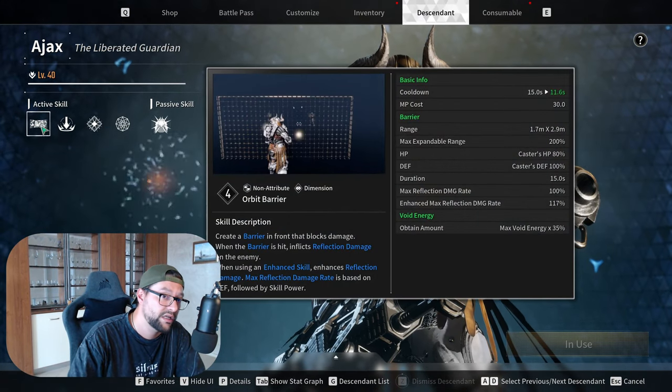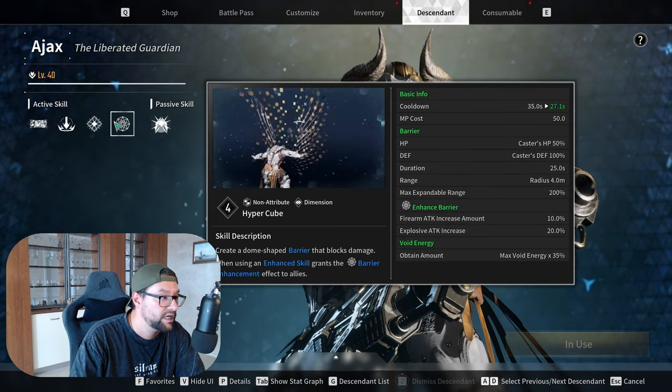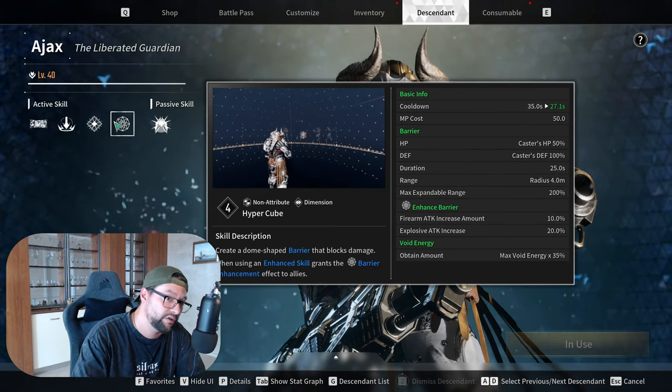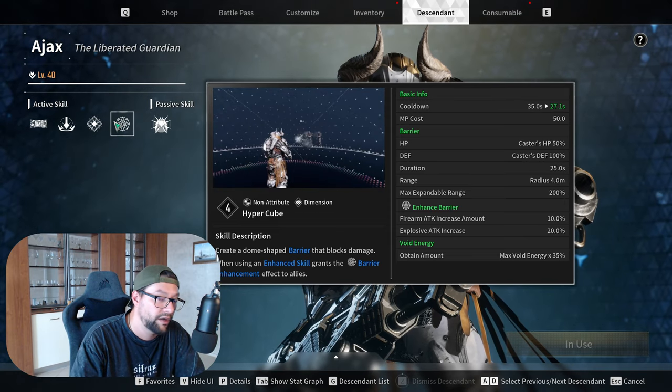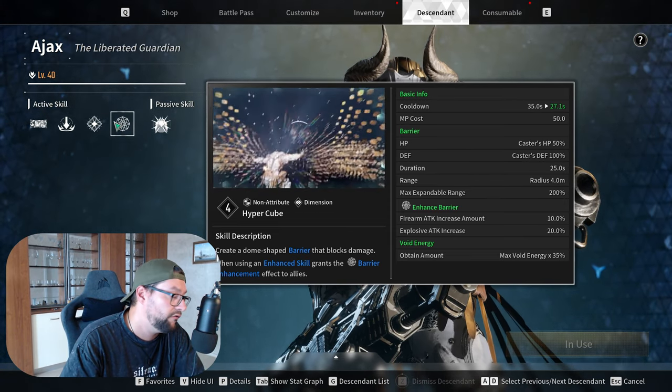He has two defensive skills. One is his shield barrier — his first skill, his Q. And the second one is his hypercube, his round barrier that he does around him. This can protect you and your party, and those are very, very good.